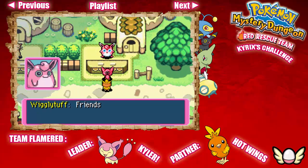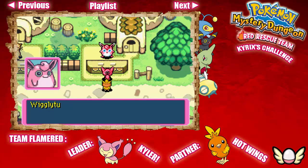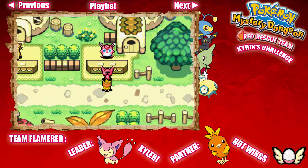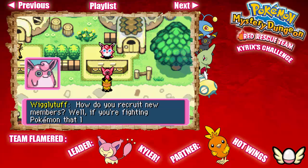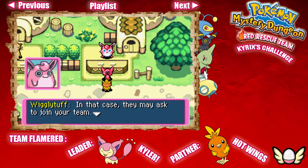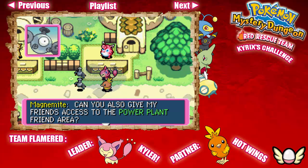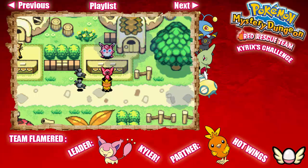Hello, Wigglytuff! Friends are my treasures. Welcome to the Wigglytuff Club, a circle of friends. Is this your first visit here? You started a rescue team too, didn't you? You've come to the right place — I sell friend areas to add members to your rescue team. Since you're here for the very first time, I'll give you two friend areas for free! We can now go to the Wild Plains and the Mist-Rise Forest. Any Pokémon that can live in that area will be able to join our team next time we fight them. There are certain Pokémon that can only join when you have their specific area unlocked.